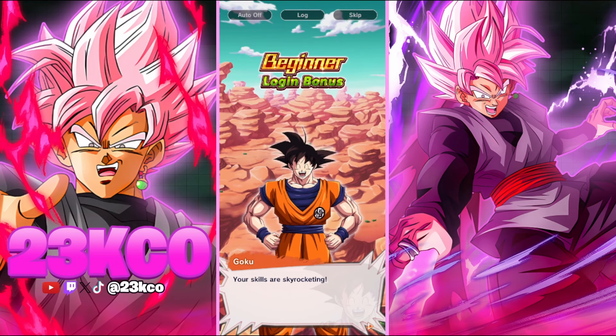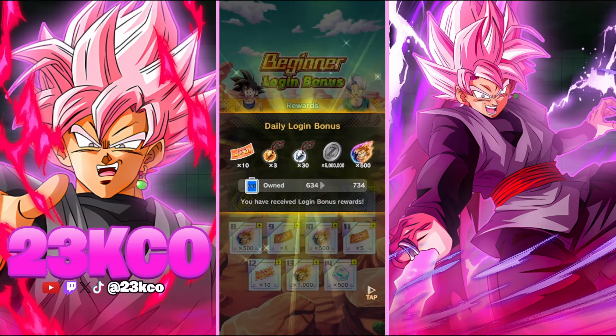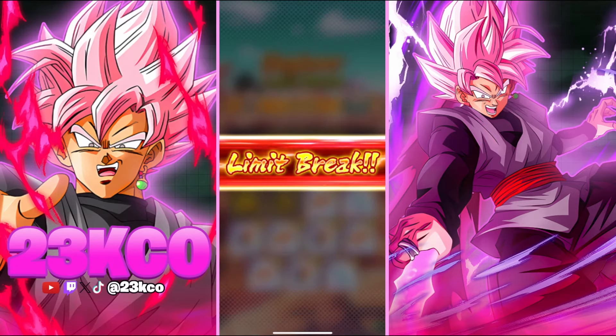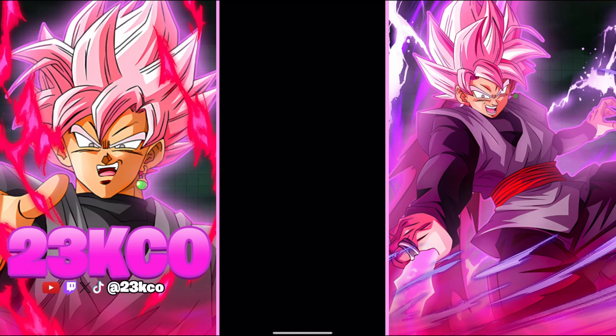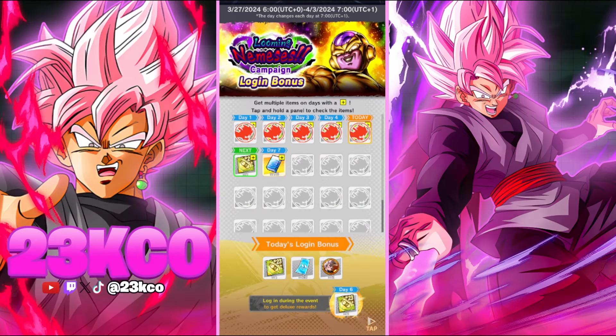We've got the beginner login bonus — Goku. It's always nice seeing Goku. We've got more tickets, love our tickets, and some more Z-power for Ultra Goku. We might actually try running him at some point, but probably not for this video because the team I'm running right now just works — it's green, green, yellow. If you didn't see last episode, we did manage to pull Parasite Trunks. He's still a good pull for us considering he's a hybrid. We've got Gohan on the team and Gogeta. GT, hybrids — it all works, everything's kind of coming together.